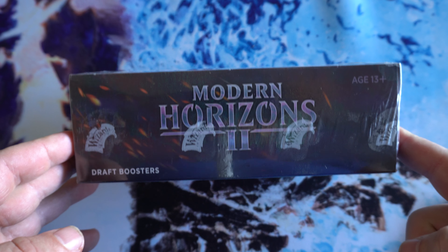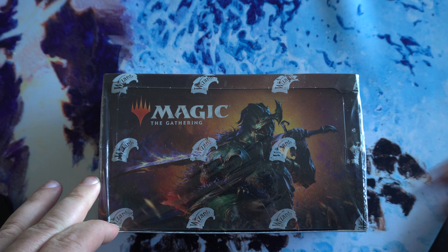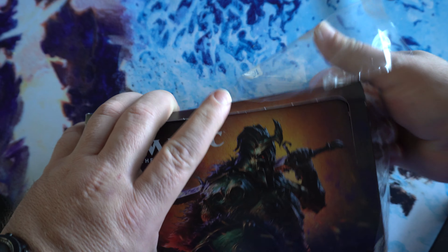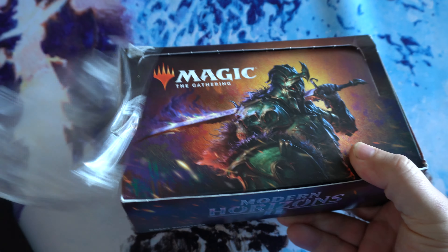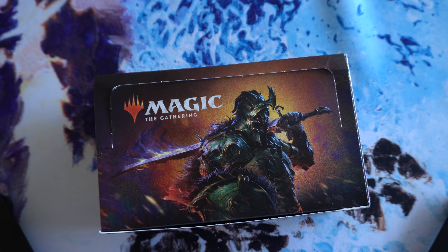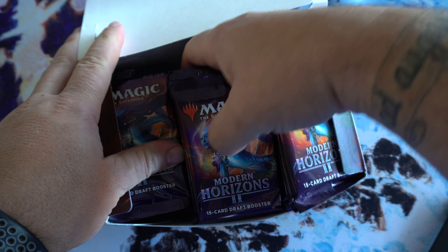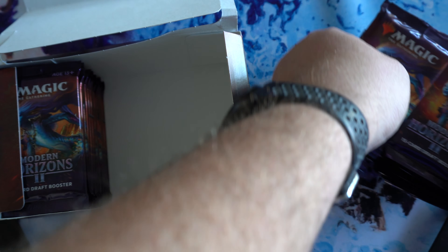Alright, Biggaboy Breaks in with a Modern Horizons 2 Draft Booster Box — just a personal rip. Been seeing a lot of prices on the cards moving lately. Especially Solitude seems to be seeing a lot of play right now, seeing that one flying up. It's been the popular set of the year; I think Go Down is the one that kind of owns the year.